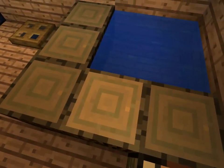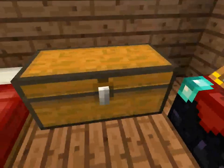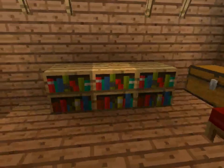A bathtub, my toilet — which you don't want to see — and just an enchantment table. Some chests, books, a clock, and my bed.